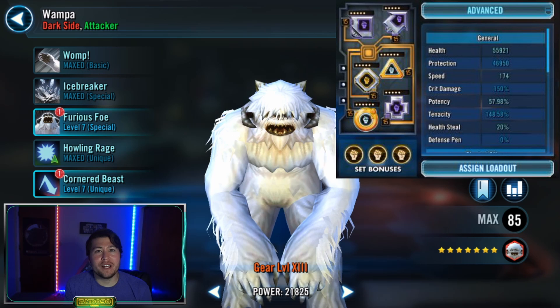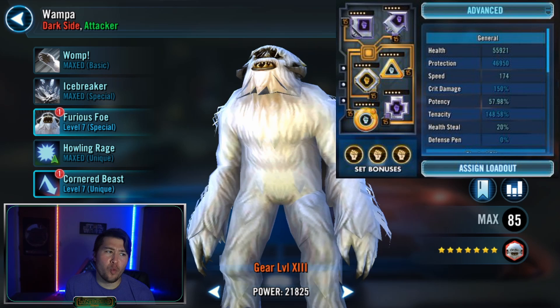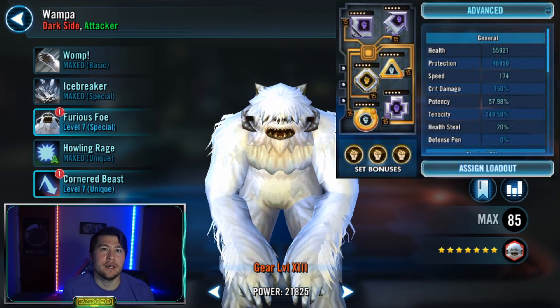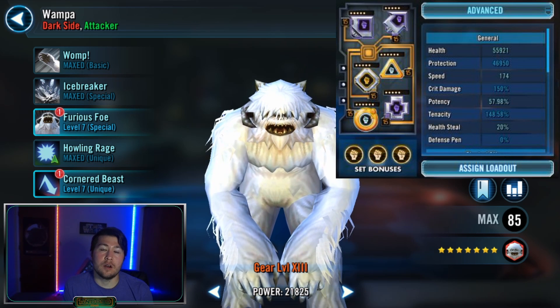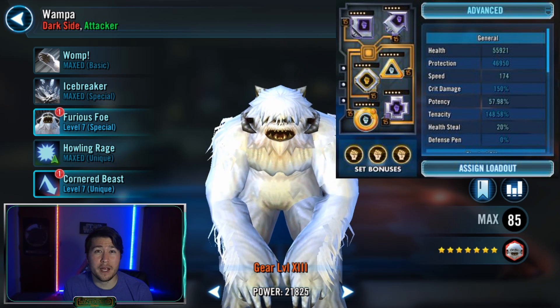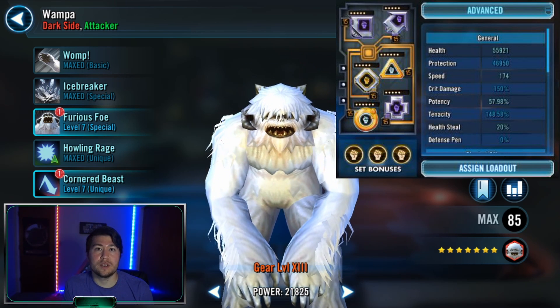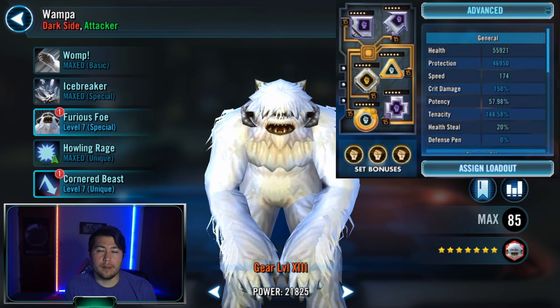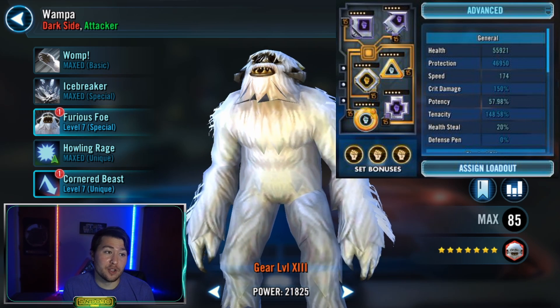Tier one is CLS versus Wampa — very fun and engaging to figure out when to use what. I did it two ways. I did one with a Grievous set, which was high health with some crit damage. The reason for that is Icebreaker's base gives you 150 protection up, and protection up is based off your max health, so that increases the amount of protection up you're going to get.